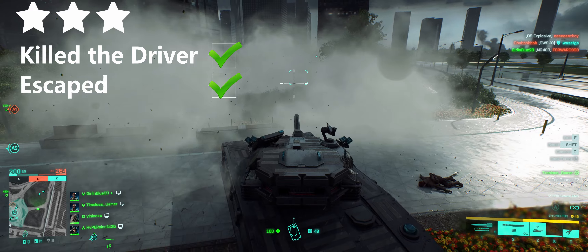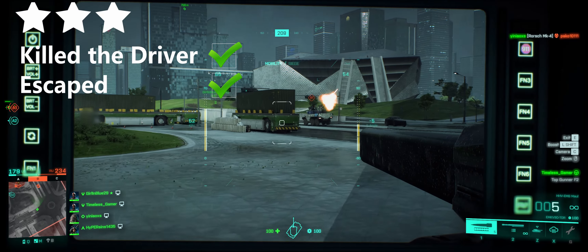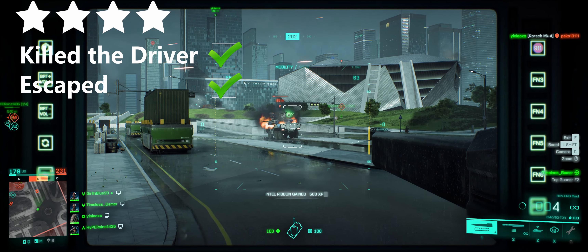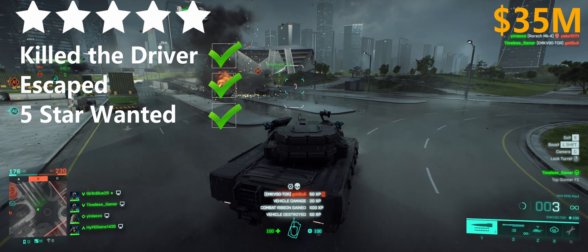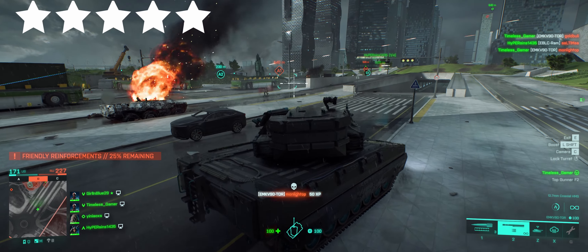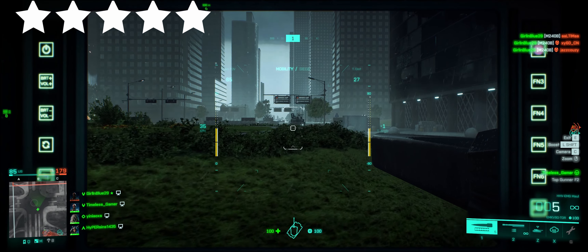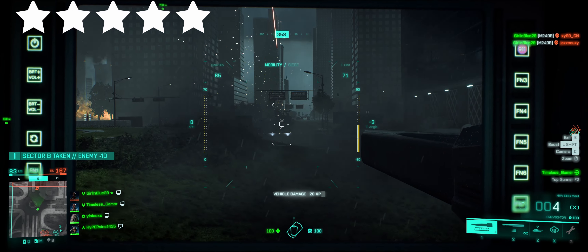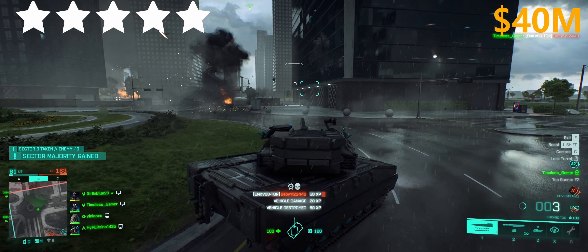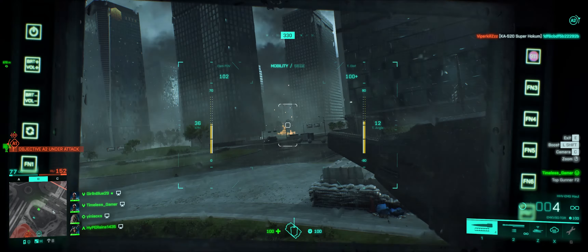A mysterious explosion — I popped my smoke in fear, but eventually I confirmed it: they killed themselves with their own C5. So we managed to kill the driver and got away — two multipliers for us. One wildcat down, and we can mop up a poor soul even though it doesn't do anything for our score. Having stolen their tour and taken out both wildcats, that is a full AA wipe for their team. Damn it, I should have made that a multiplier — anyway, too late.